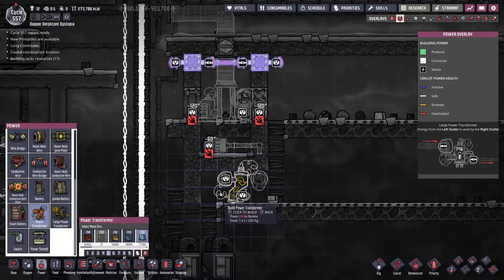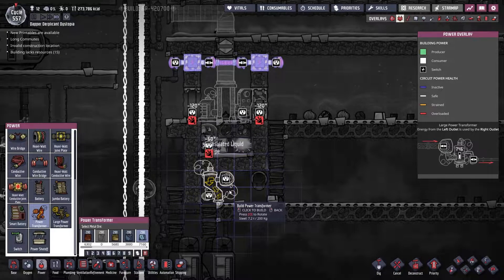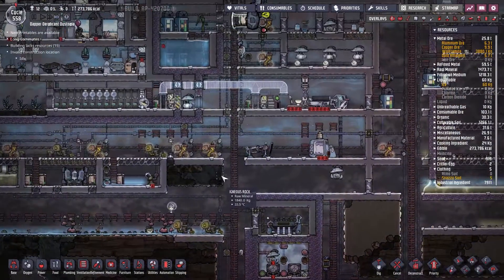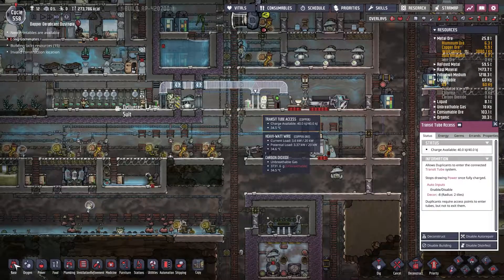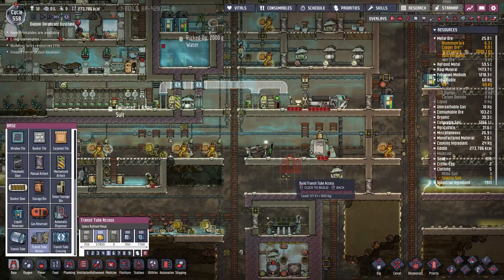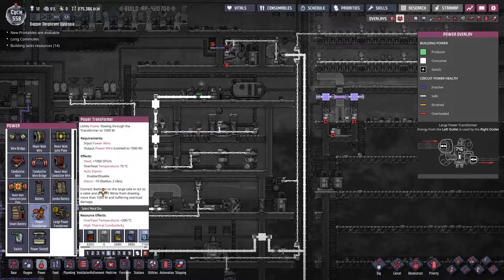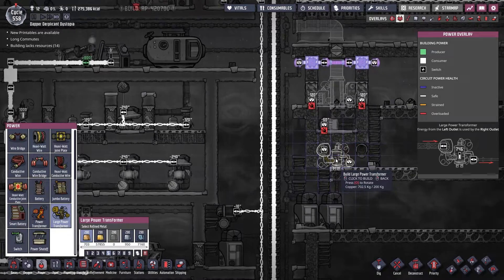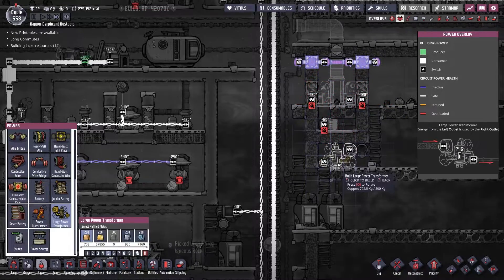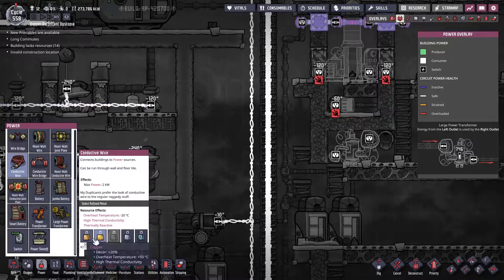I'm going to have to make it out of steel — that's fine. The main point is that this is going to be able to shunt enough power to run these. How much power does this require? Transit tube station — oh, how power hungry are you! Okay, I can use conductive wire. It's going to have to be one of these. This will provide the energy for all of this. We'll use conductive wire made of gold because we don't want it to melt.